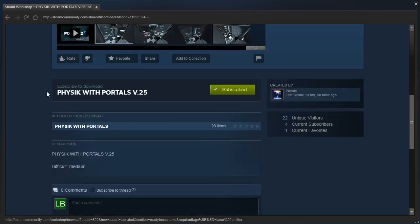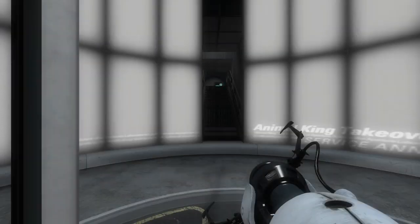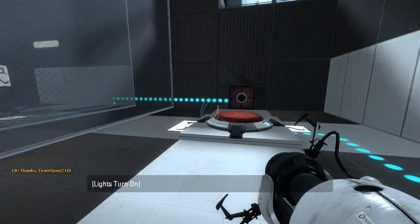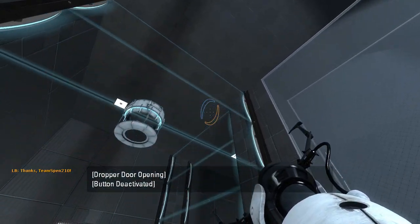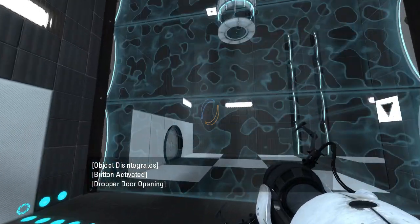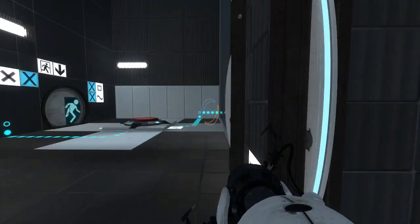Description says: Difficult, Medium. Alright, well, looks like a pretty small map — let's see just how medium it is. This, to me, looks like one of those four-corner fizzler mazes that I'm not too fond of. And the funny thing is, I've actually made a fizzler maze map myself that I'm not too fond of.